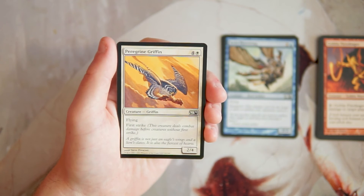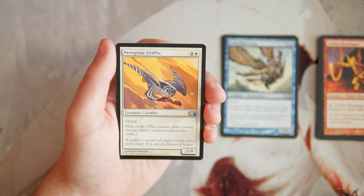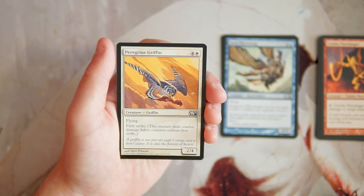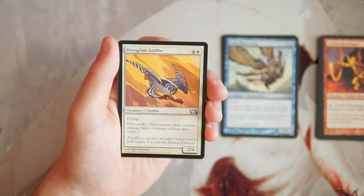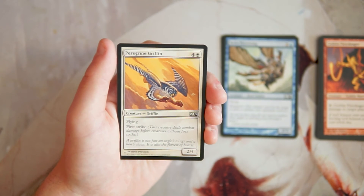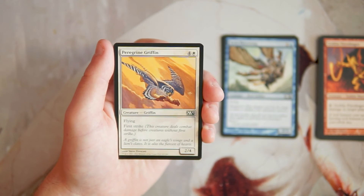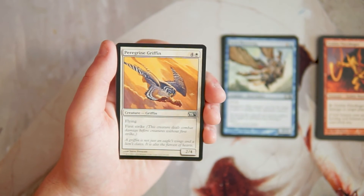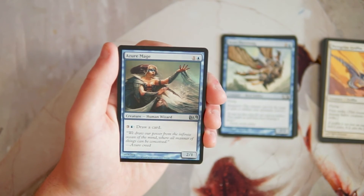Peregrine Griffin is a 2/4 for four and a white — it's a flying first striker. Classic griffin, big butt, flying, first strike — what else can you ask for? I don't think this is amazing, just fine. For five mana a 2/4 isn't really doing that much except maybe blocking. I do like the first strike, and it is evasive, so against a clear board it can deal some damage. But for five mana I want a little more, and this doesn't quite get there for me.